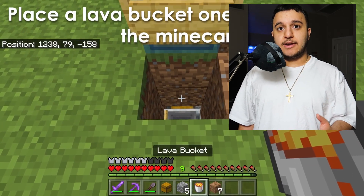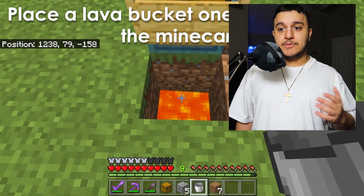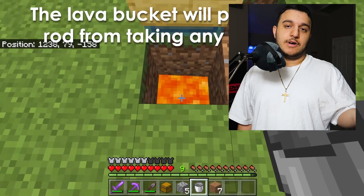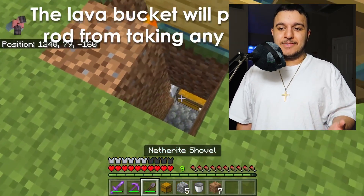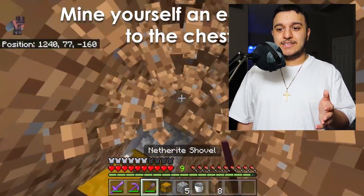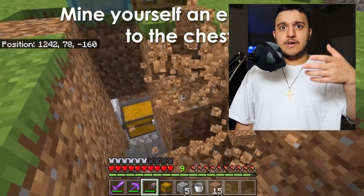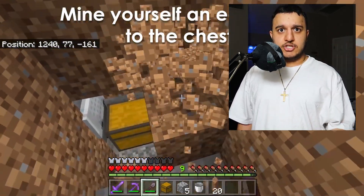Place a lava bucket one block above the minecart. The sign is there to stop the lava from flowing further — that's what the sign is for. This lava will cook the fish that reproduce and fall in. They'll then fall into the hopper and go into the chest.